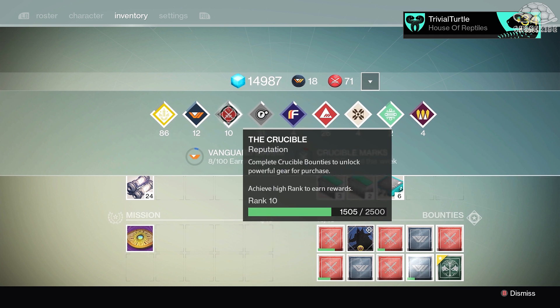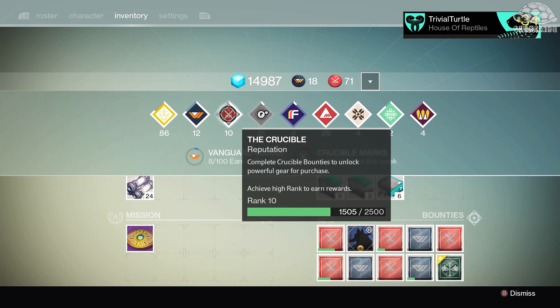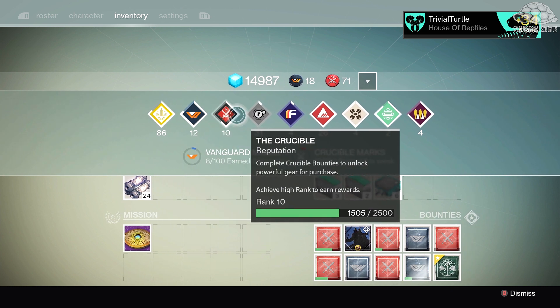Another perk is you get Legendary Marks from dismantling gear. So if you do get gear that you don't want from these packages, you can just dismantle it and get some Legendary Marks, which you can use to buy some better gear. I will be talking about Legendary Marks in another video, so I won't go too much into that right now.